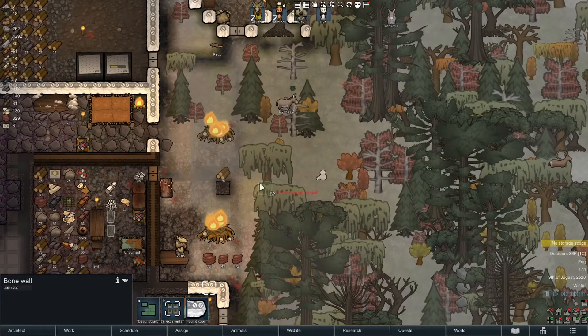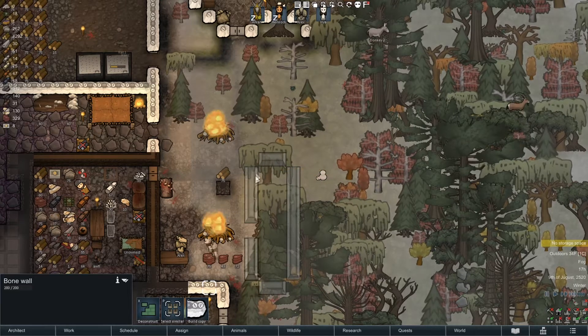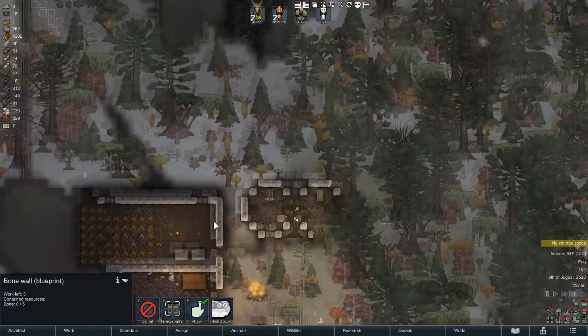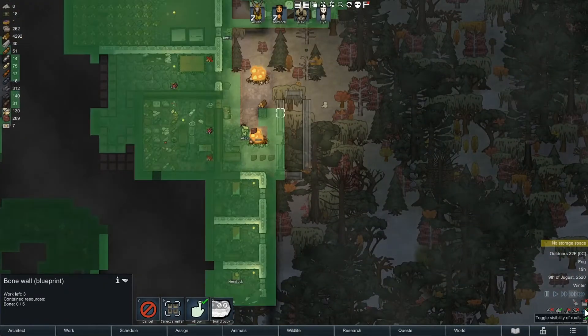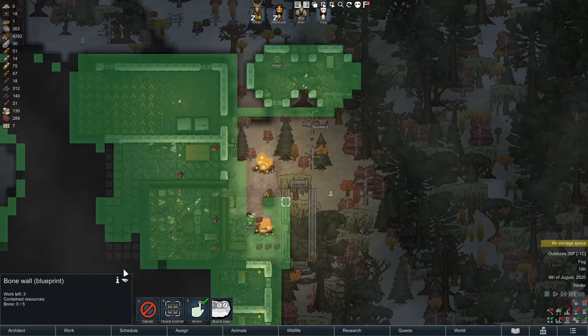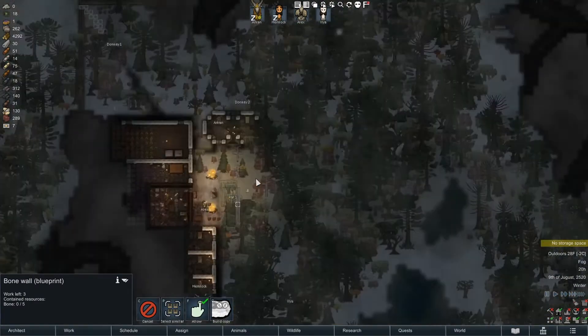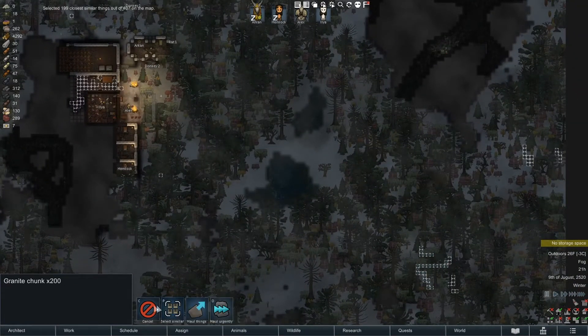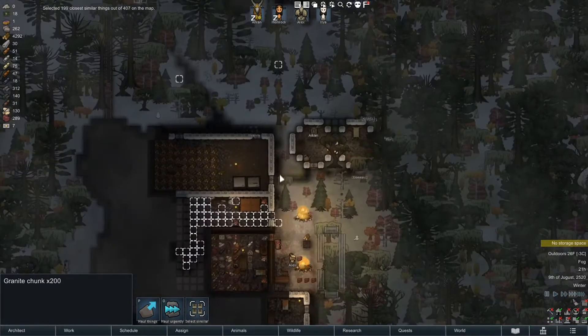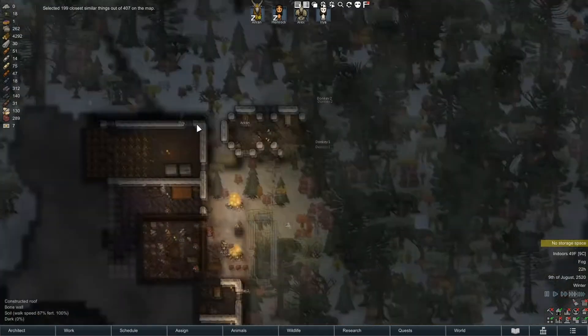I'm gonna deconstruct this bed and build a few more chairs in here too. I hate that you can't reinstall a torch — that drives me nuts, that's one of those RimWorld quirks I don't get. Those guys should get butchered. I'm going to build a room over here to keep the meat in — I think that would help us out quite a bit, especially in winter when things will actually stay frozen. Let's stop bringing chunks in at this point — cancel all those.